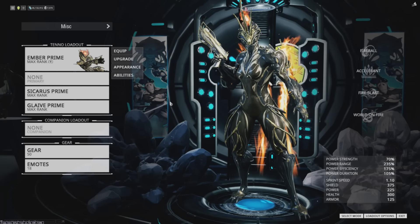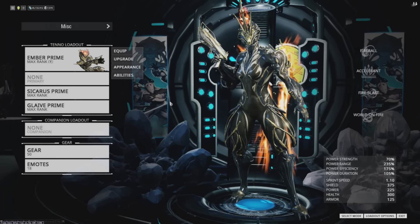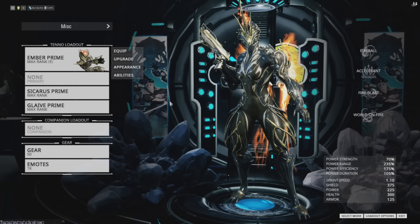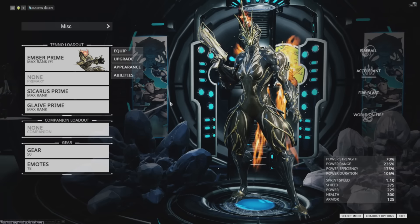All right, hello and welcome. So today we're going to be going over the Primed Unvaulting and what all comes in each of the individual packs. We're going to start with Ember, then move on to Frost, and then show all the extra side stuff at the end. So let's just get started on Ember.